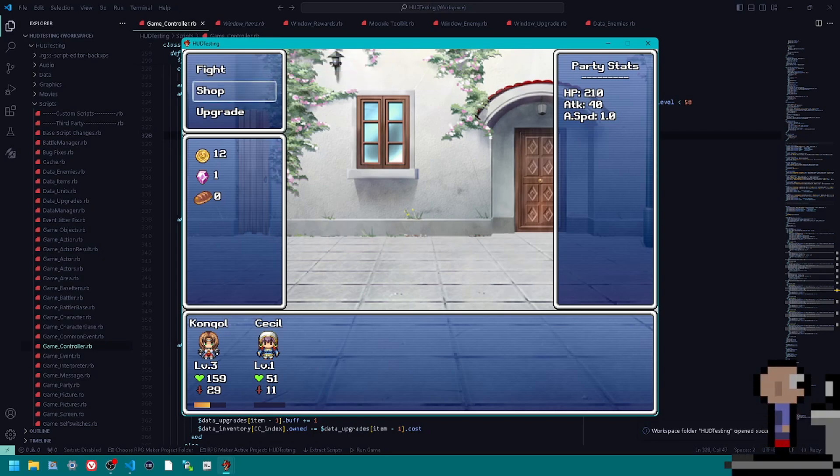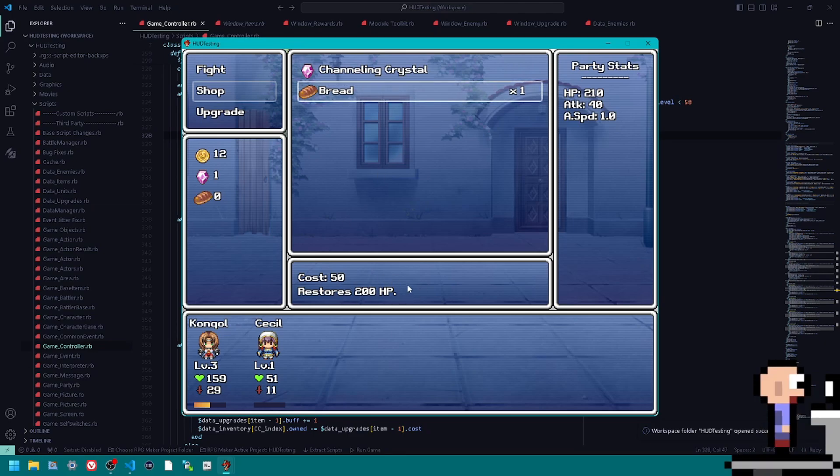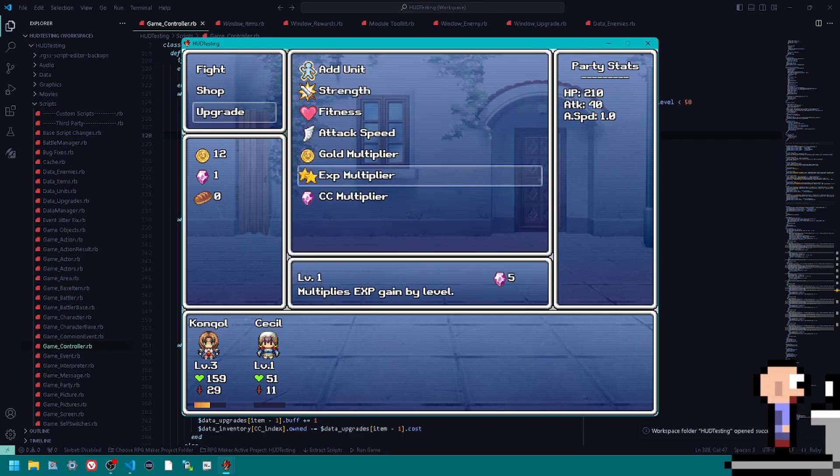We have the Shop — I had plans for this to be its own full-fledged game, but I'm reworking that into an actual RPG Maker game, so this will be the only thing in the shop. There's the Channeling Crystal, which is your upgrade currency, and then Bread. Bread restores HP — this says 200 HP but that's a bug; what bread does is restore 25 HP. Apologies for any background noise — they're doing construction in the apartment underneath me. Finally, we have the Upgrade menu.